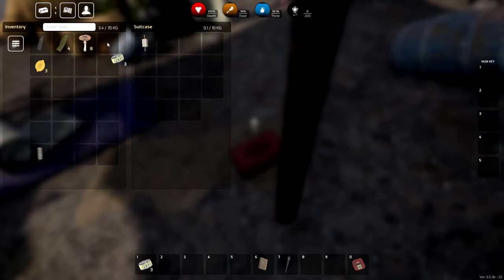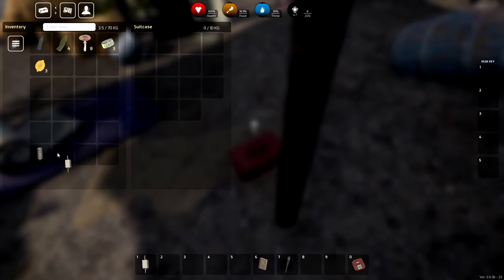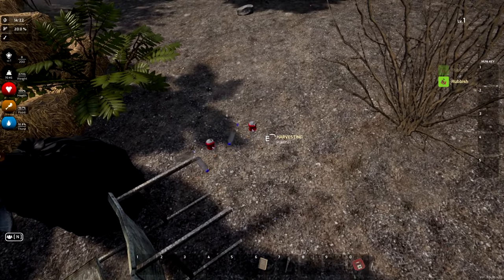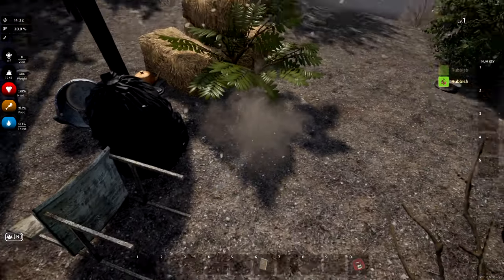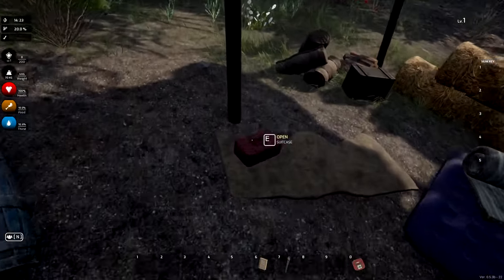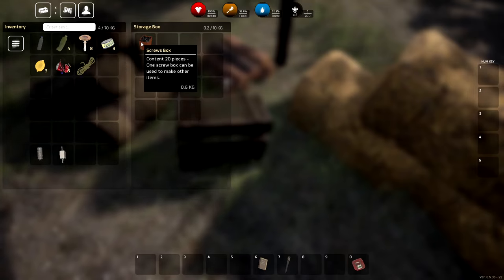We can sort the food together — this is salmon, I like salmon but not like that. We have coil and coal used for manufacturing electronic components. Hoping this stuff stacks. Oh, that's rubbish — metals and stuff we can use. And that's fiber. I don't know very much about this game yet.